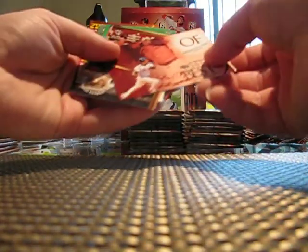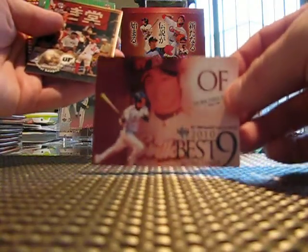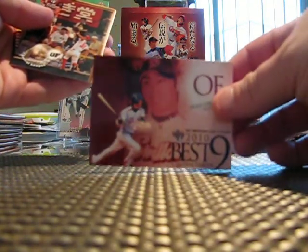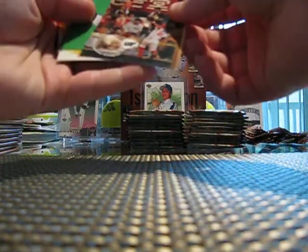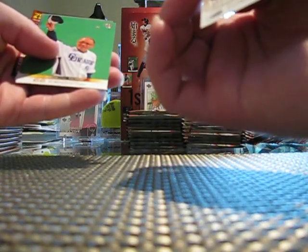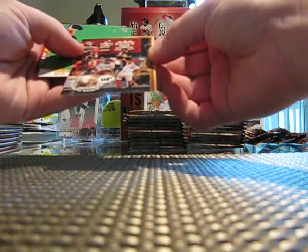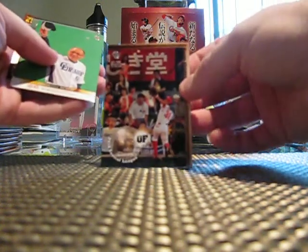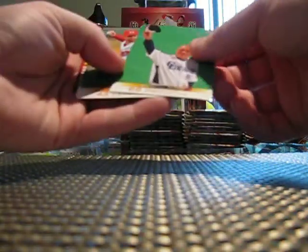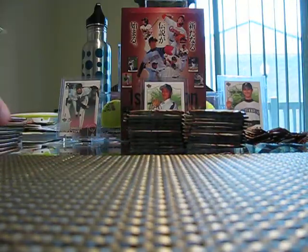Here's that Norichika Aoki - I might have mispronounced his name, but I've been looking for some of his cards lately. So that's cool to get that. And then oh, this is a cool one - this is a Golden Glove Central League card. Not sure who this is, but Masato Akamatsu. So that's a really cool card. This looks like maybe a manager card. And Chad Tracy - I know his name.